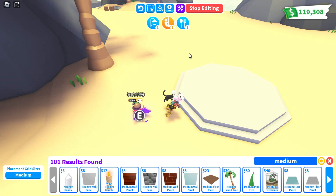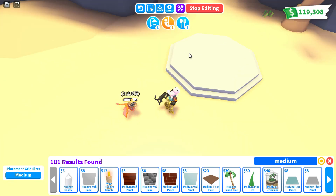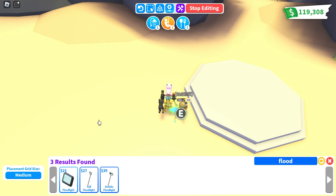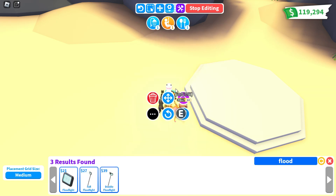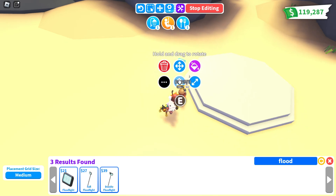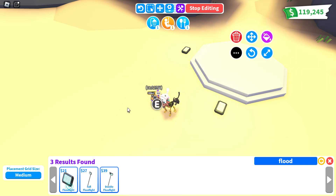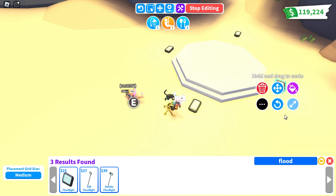Now we have our base, and it's looking pretty good — a good foundation to start building. One thing I would recommend whenever you're going to be building, especially if it's going to take more than five minutes, is use some of the new floodlights they just added. Stick a few of these around, because when it gets dark and you have to line up angles and do stuff like that, it becomes a real pain. They're about 20 bucks each, and you can sell them when you're done as long as you finish before they depreciate in value. Set four of these around, and trust me, when night comes you'll notice the difference a lot.